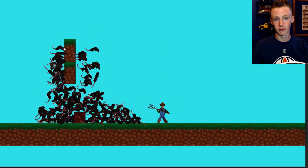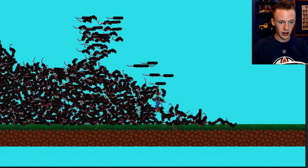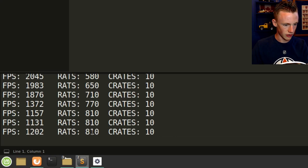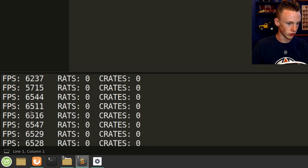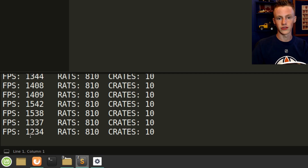But there was a problem. There always is a problem. First of all, not coding it yourself — that's lame. Second of all, I want more rats than what this has to offer. If I check out the terminal, I've only got 800 rats, and my frame rate has gone all the way from a glorious 6,000 to a pitiful 1,000 frames per second.